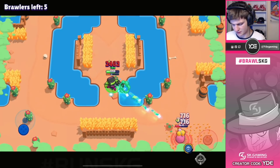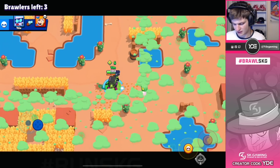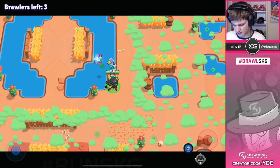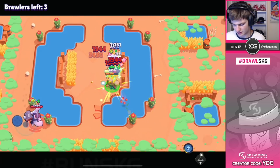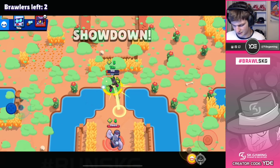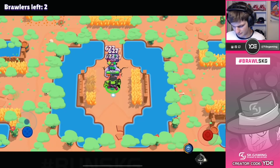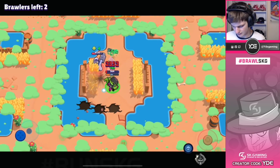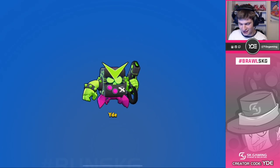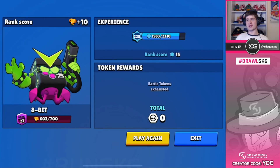If we get the teleport here we could just teleport on someone and get a kill - we can actually just kill that Piper, nice! Time to just chill on the side, there are only two guys left. Let's kill that man - just make him waste one shot. He's gonna just super away - I died, but it's fine we can teleport on him. Oh my god let's go! In the end the turret and teleport away again - that was super clutch, and that was actually the game to 600 trophies as well, so very very nice!